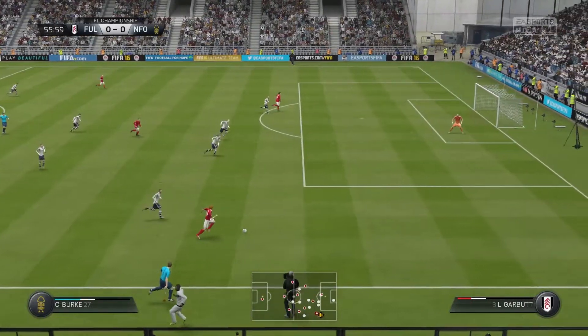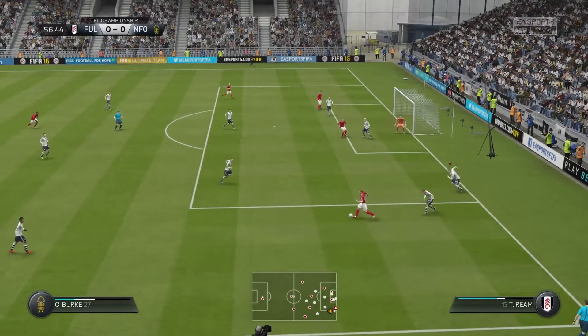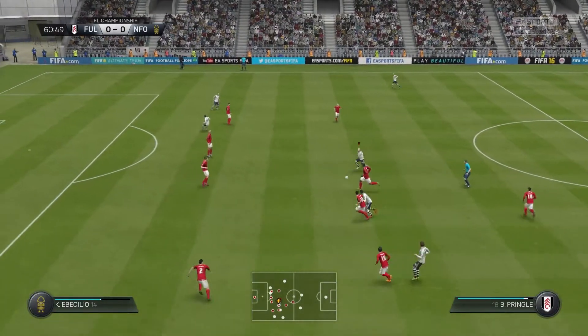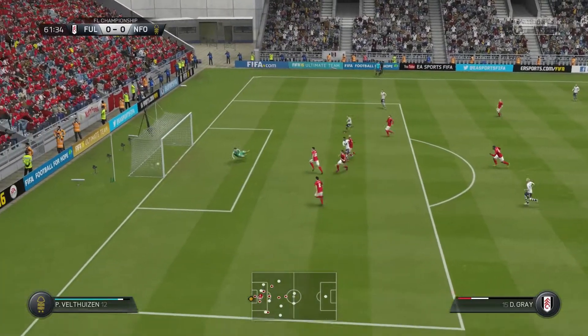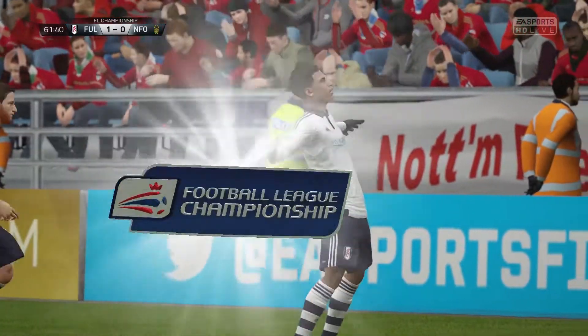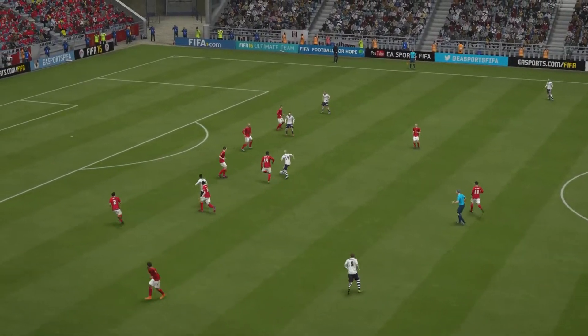That was Nottingham Forest's first chance of the game. Burt cuts back, plays it to centre mid. Pringle plays a lovely ball through and he's actually scored — Gray has actually scored! I'm glad it wasn't on his left because he wouldn't have scored. Great play from Gray to Pringle. I had to bring Pringle on — I think he's made about three appearances. Well done to Gray — it's only his third goal of the season.